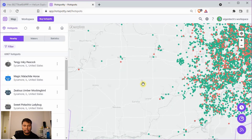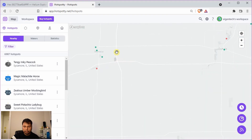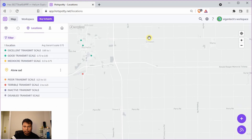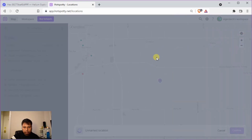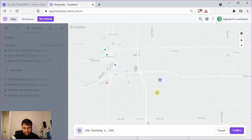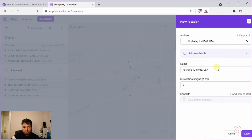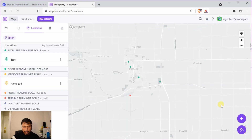The link is app.hotspotty.net. Zoom in to the location where you want to place your helium hotspot. To simulate the effect of your new hotspot, go to the location icon and add your hotspot by selecting 'drop a pin'. Drag the map to the desired location, confirm, and give it a name — I'll call it 'test 1' and save.